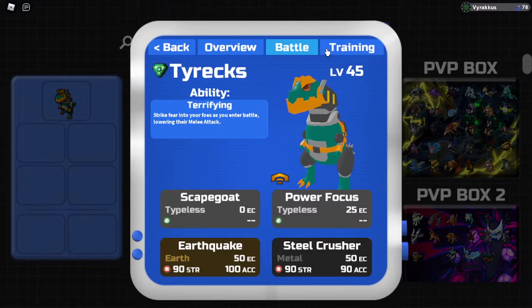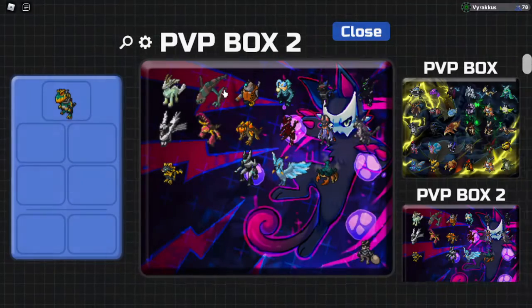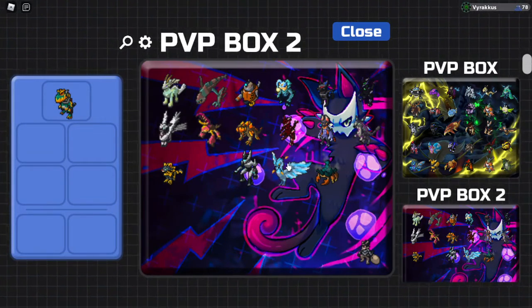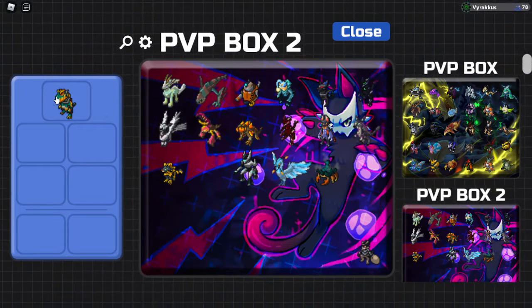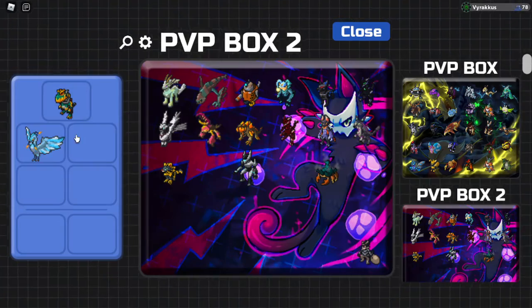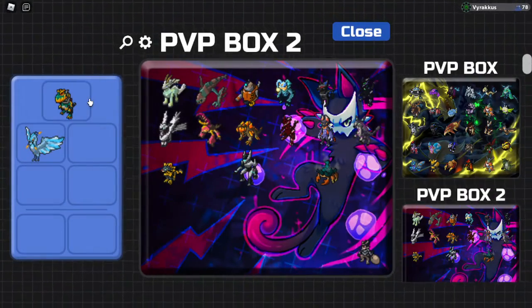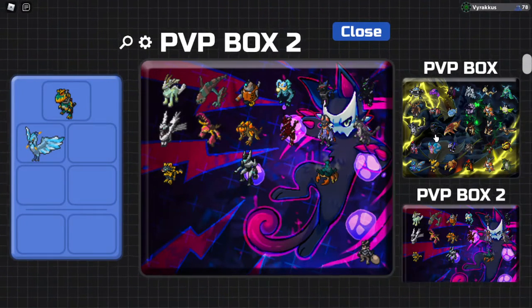Tyrax is Metal-Earth type. It's weak to fire, water, plant, brawler, and earth. So what's something that quad-resists both fire and plant, which are this thing's weaknesses? Infernix! It quad-resists fire and plant type attacks.